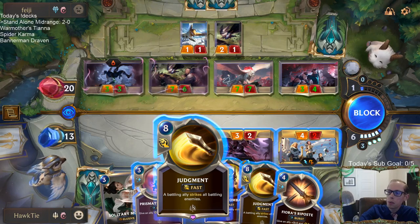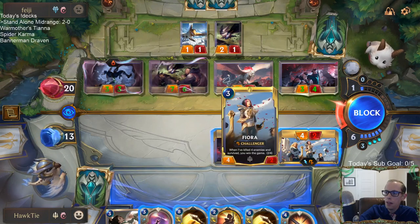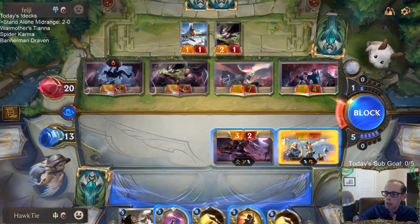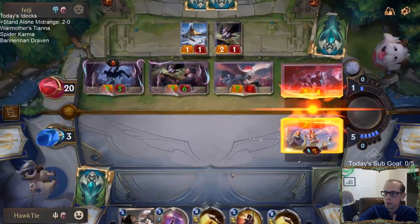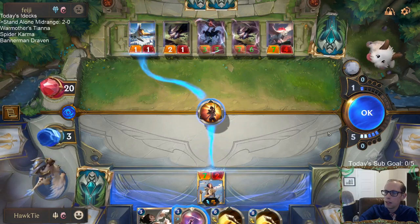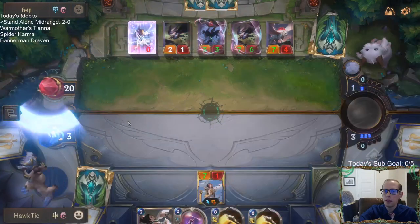The problem with playing Judgment is if this card is Elixir of Iron — they can Elixir of Iron one of these things and my Fiora dies, and I don't win. But instead I can do this and now single combat these, and even if this last card is Elixir of Iron, they're dead. And there we go — Fiora kill.